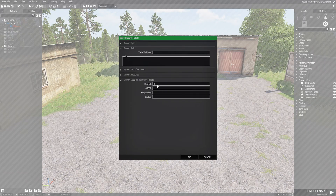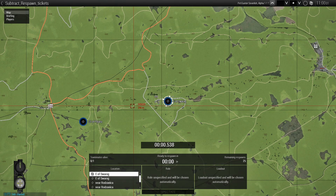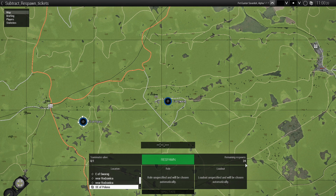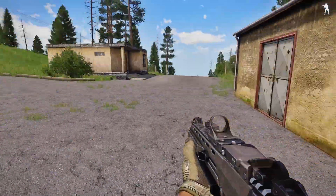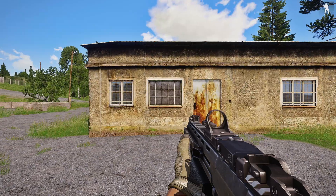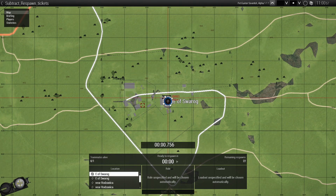You don't have to do three — if you want to increase it, just increase this number. Let's say we increase it to 25, hit OK and save that, then play the mission. As you can see, Remaining Respawns is now 25. Each time we respawn it counts down: 24, then 23, then 22. So it's counting down with each respawn.